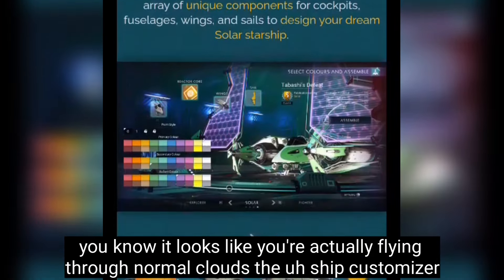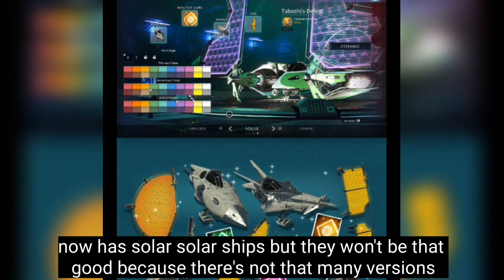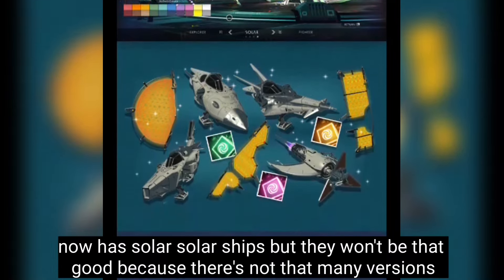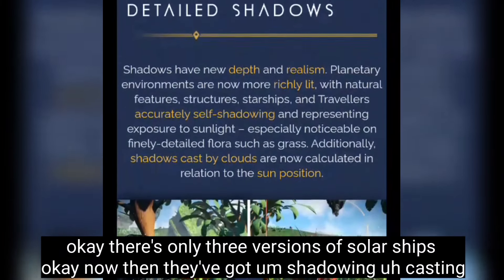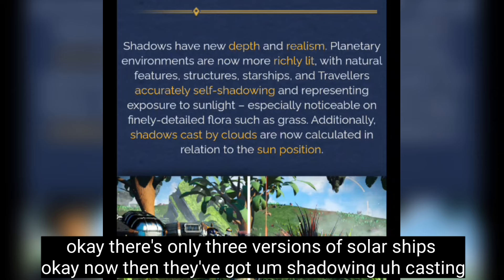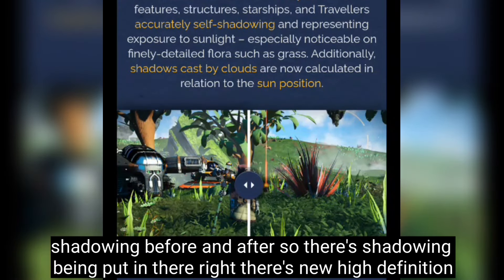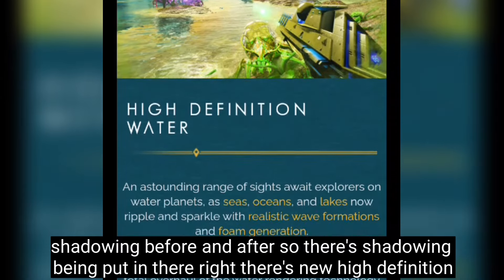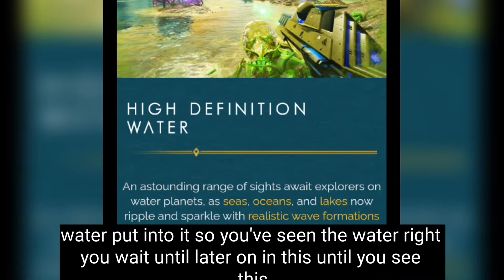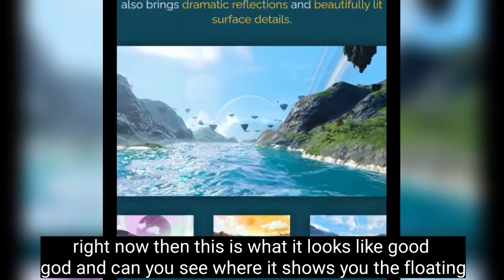The ship customizer now has solar ships, but there are only three versions so they won't be that varied. They've added shadow casting — before and after — so shadowing is now in the game. There's also new high-definition water.